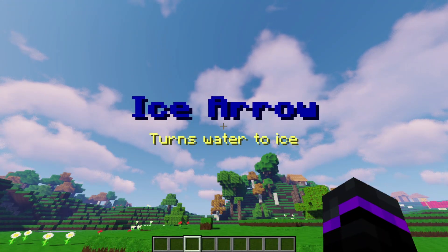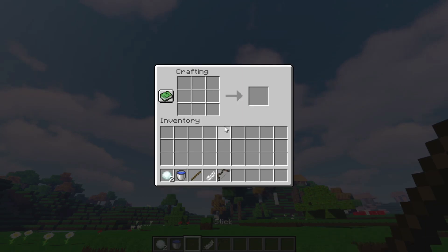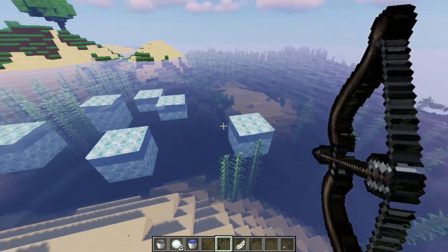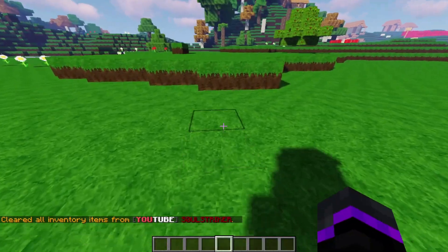Now we have the ice arrow — pretty simple, it turns water into ice. I think that's pretty cool and pretty fun. You can just walk across a whole bunch of ice if you don't want to use a boat or something. Let's go ahead and put snowballs and a bucket in. Now let's shoot the water over here — basically just shooting the water and it's turning into ice. That's pretty awesome.